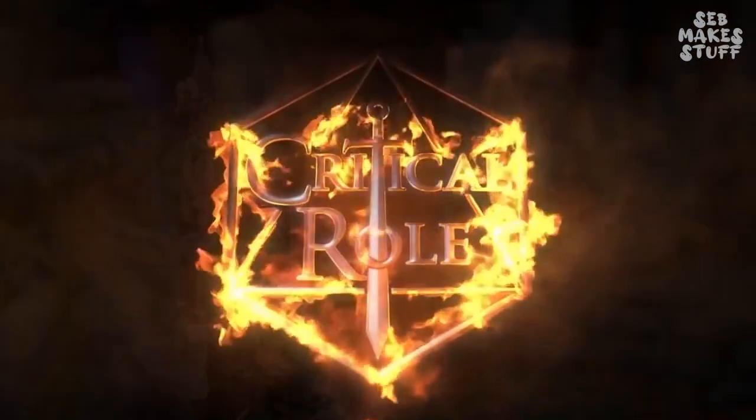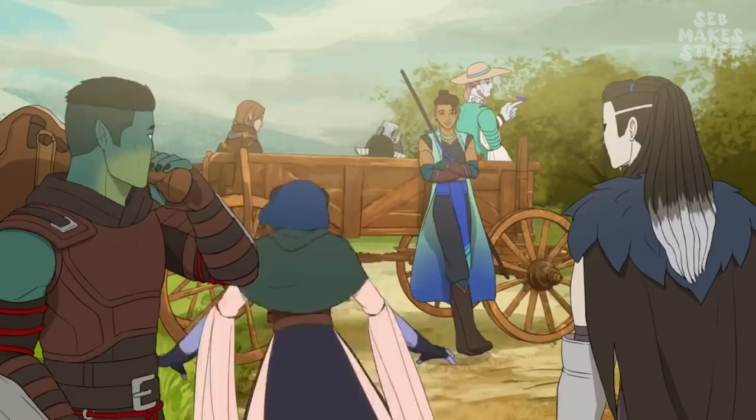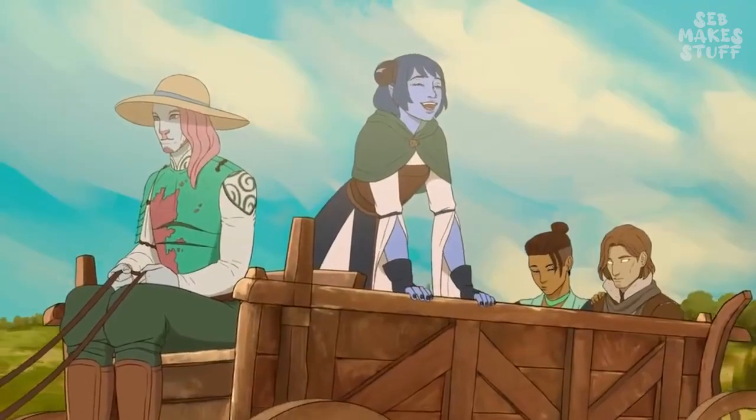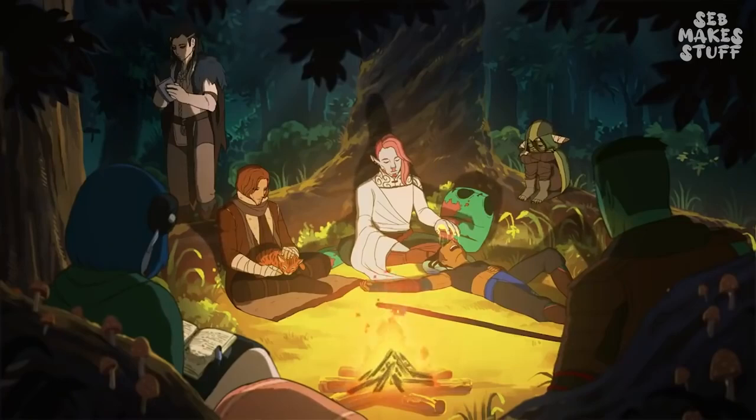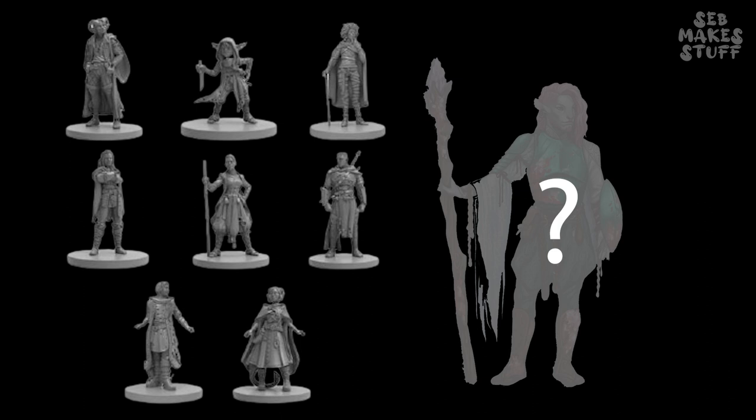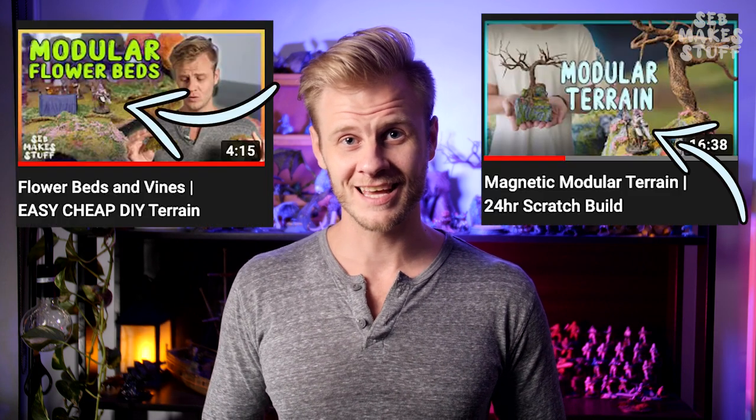With one of my biggest D&D inspirations being Critical Role, and jumping in on the second campaign and falling in love with those characters, I decided I needed to fill the gap from the existing Mighty Nein box set and make myself a Caduceus Clay. I actually first made this model a few years ago — you might have seen it pop up in a few of my previous videos, and some of you actually asked about it. So in this video I'm going to show you how I made the whole thing from start to finish.